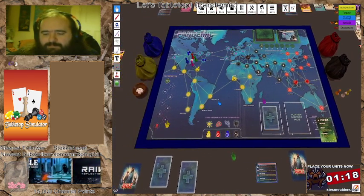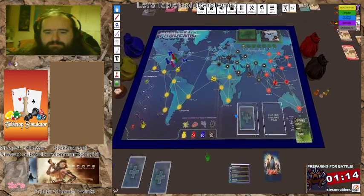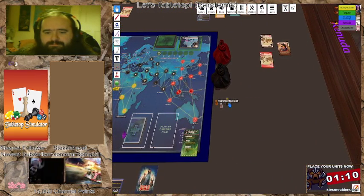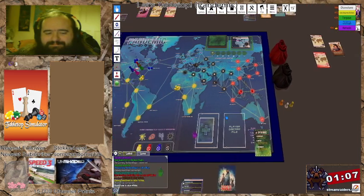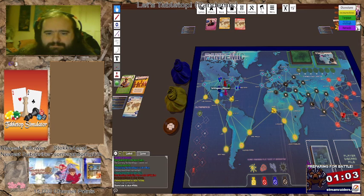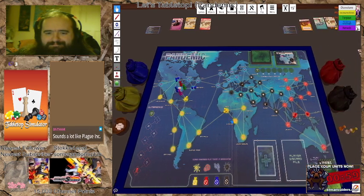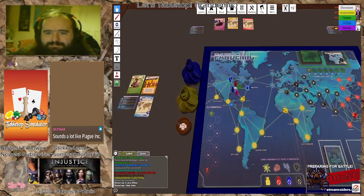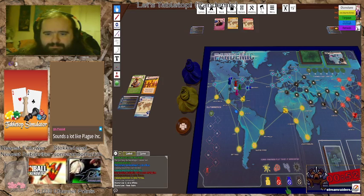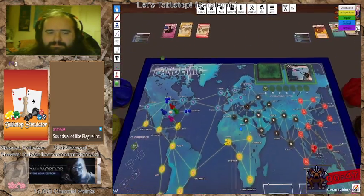Ota is in. Ota, you pick a color and I will give you your role and starting cards. Ota, here is your roll — you are the scientist. You need only four cards of the same color to discover a cure for a disease. You just keep it all out in front of you.